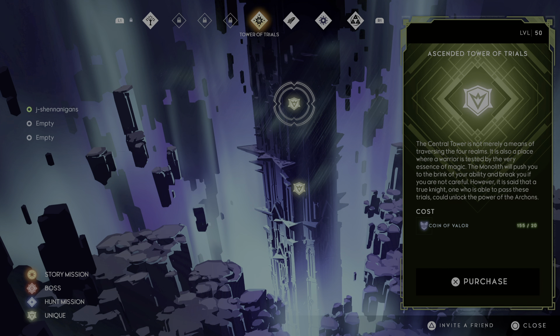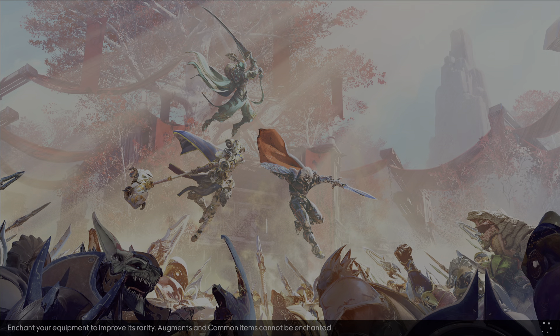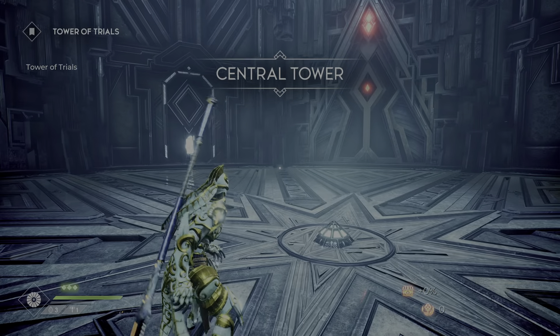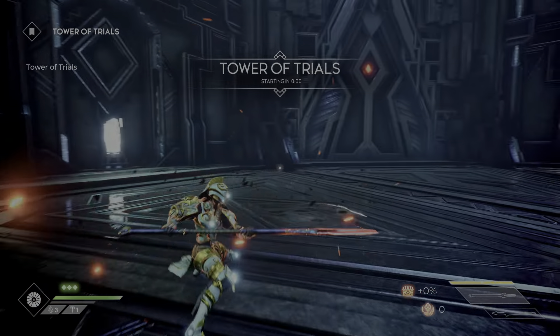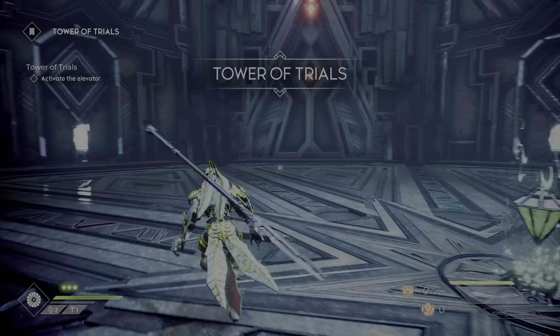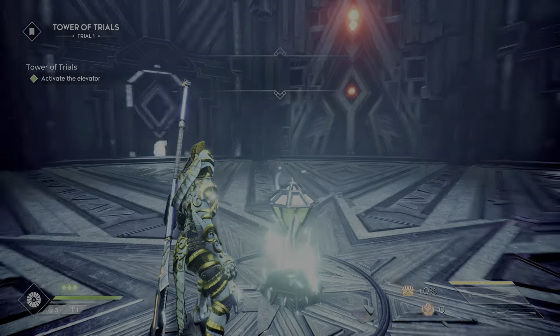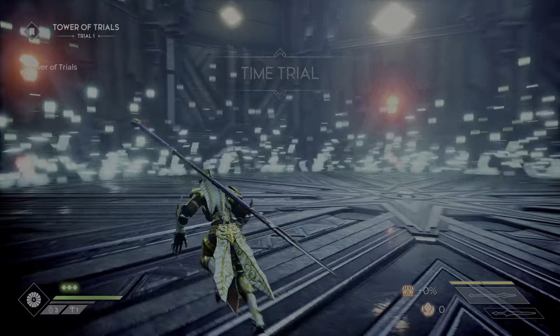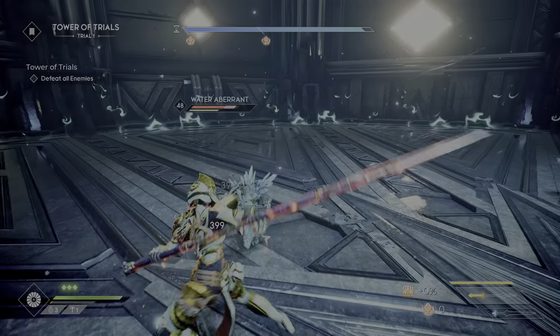I want to try this tower - I don't know if there's a difference. This coin of valor... ascended tower of trials, I think I'll just go normal. I think I've done this before. Use the pole arm. This seems like a mixture between sword and hammer, which seems ideal. I imagine every weapon's available.